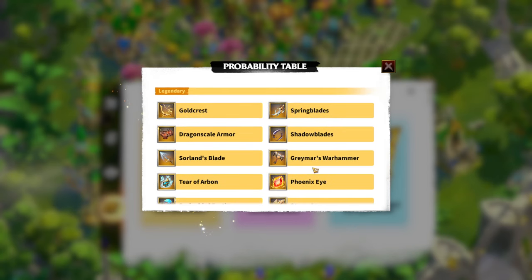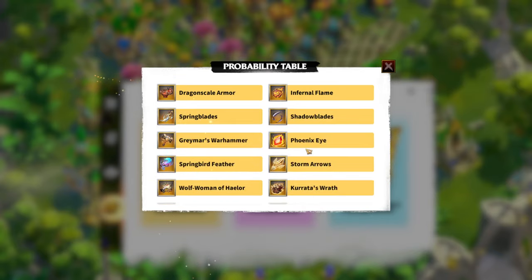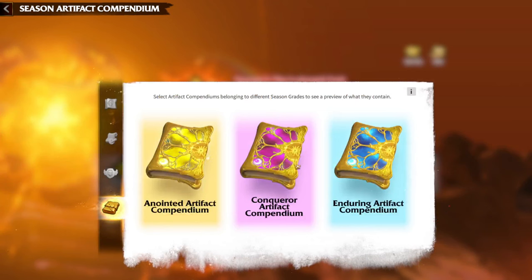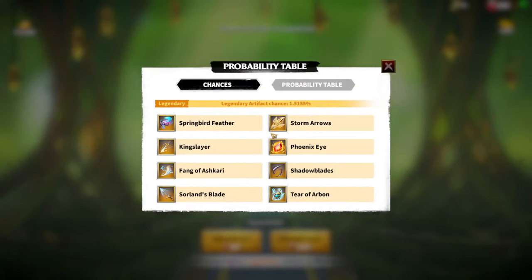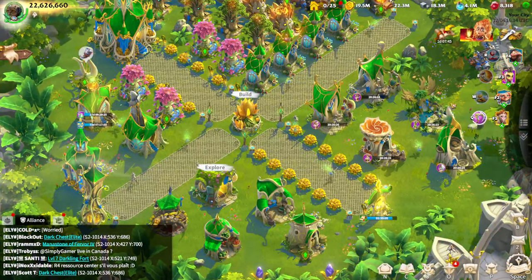You can already see Shadowblades, Springblades, Sorland's Blades, Tear of Arbonne, Phoenixite — amazing artifacts to obtain through this compendium. The legendary compendium has even more: Oath of the Stormpeak is here, same dragon scale armor, Springblades, Shadowblades. In general, spending gems on artifacts is the best way because you simply can't get most artifacts through the altar — only a couple of them are available there, not every single artifact in the game. That covers the topic of rewards.